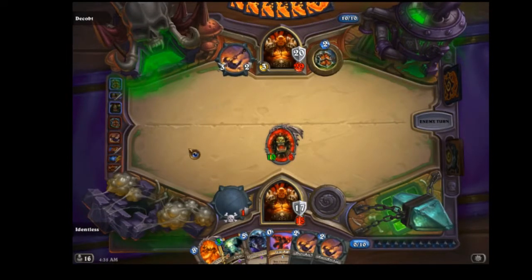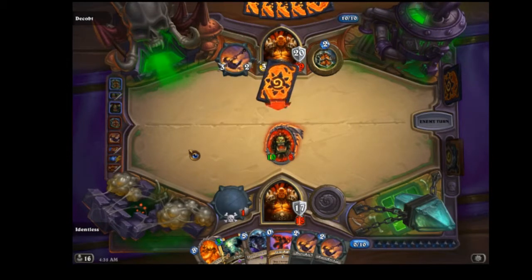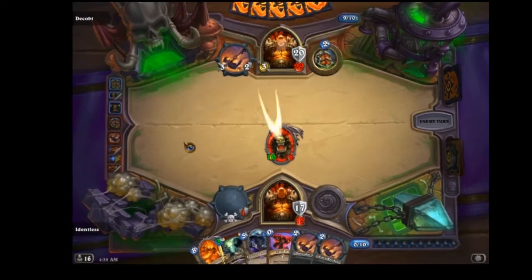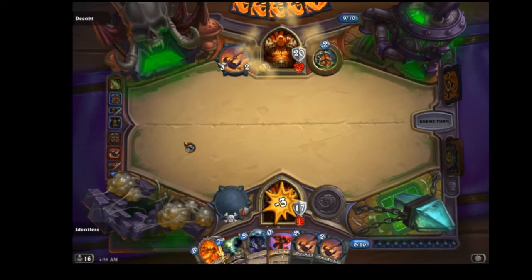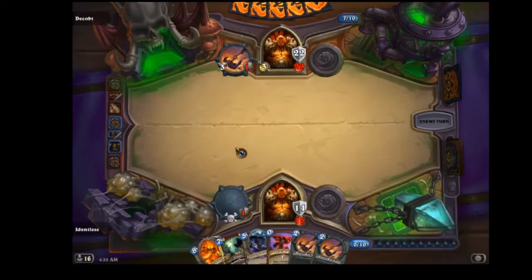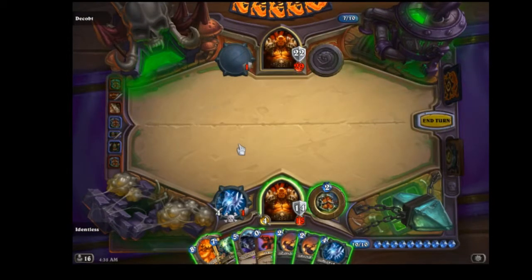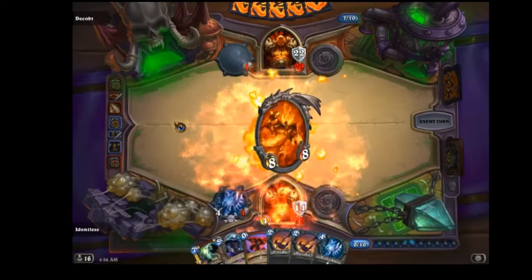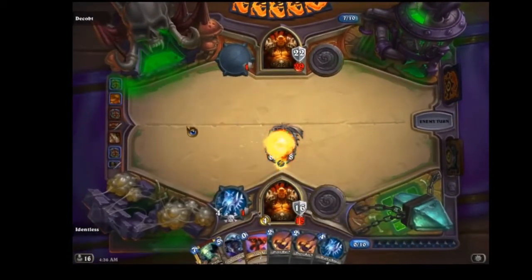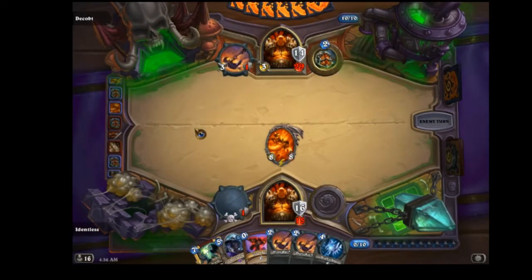Here I'm just going to use a defensive Grommash. That was probably a misplay, but what I wanted to do was draw out his removals. There's the second Shield Slam. The reason for that misplay is because I really need my weapon to kill something bigger than that. I could have hit his face instead to remove more armor, but he's already used the Shield Slam and I want to feature Rag more — so that was a misplay by me.